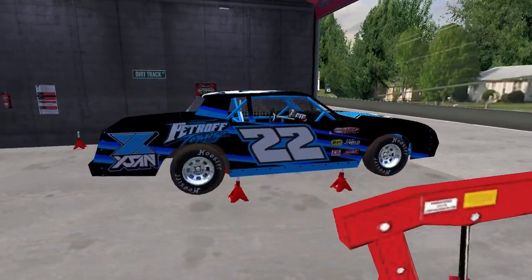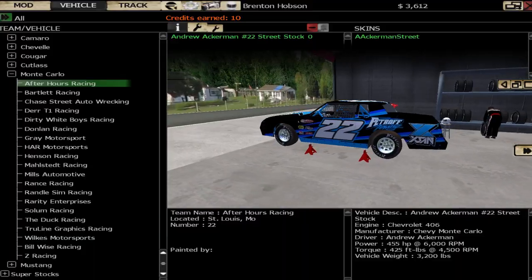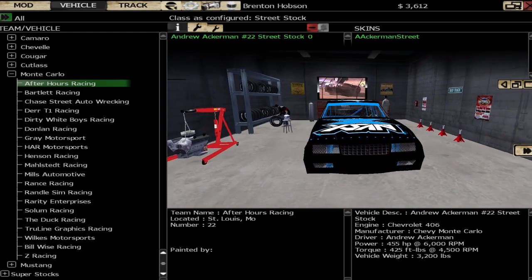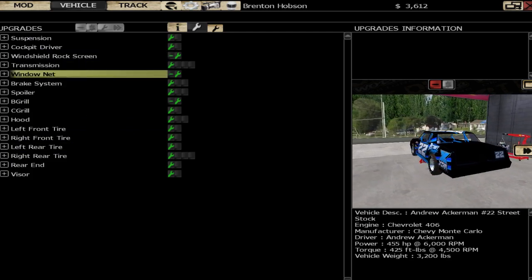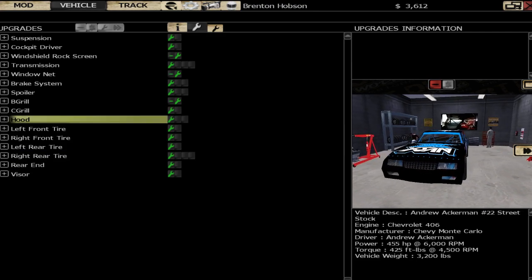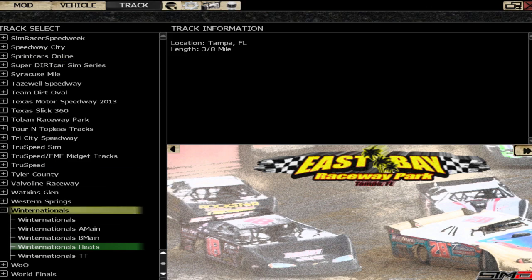We're running at East Bay Raceway Park and that's just what we're going to do. I've got this number 22 car selected — I think it looks pretty sweet. Some of the things you can change with the car are all listed out here, but all I've done is added a rock screen, put in a window net, and changed the front grill. Everything else is all stock standard. We're going to load up the Winter Nationals version of East Bay Raceway Park — it's available from dirtpole.net, I'll put a link in the description.